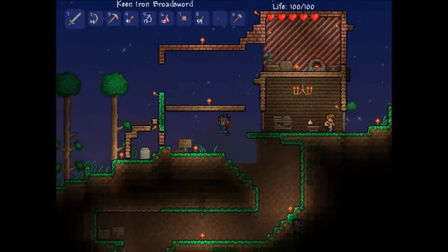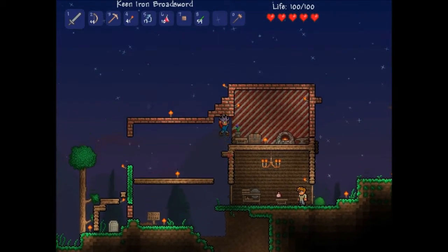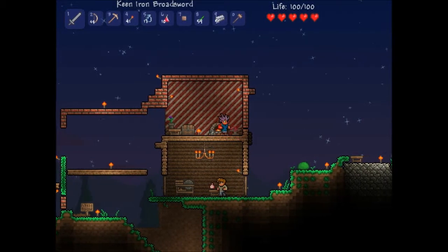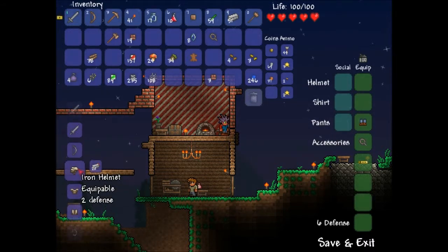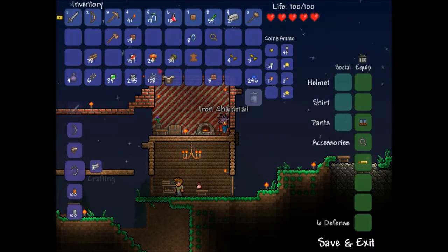Okay, next on the list is we have to make some armor, because I know that I get killed way too easily, and I have a lot of iron. I hope this is enough — 51 — seems like it could be enough. What is this? A bathtub? Okay, great. Iron helmet — 30? Oh crap, I think I'm gonna make this. I have an iron — whatever — equip. Iron helmet.